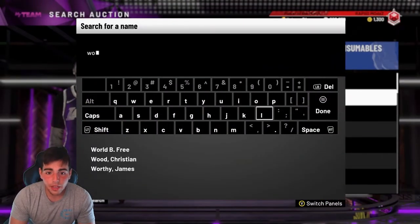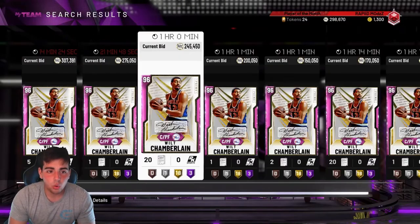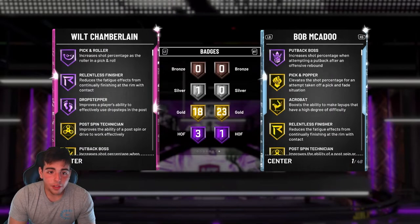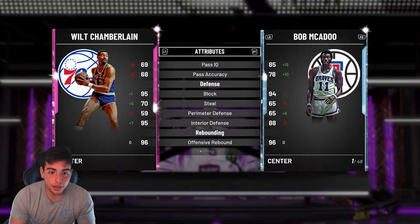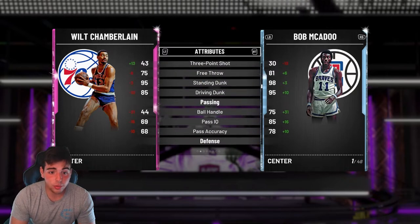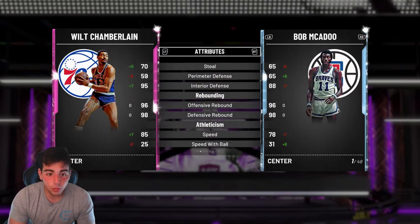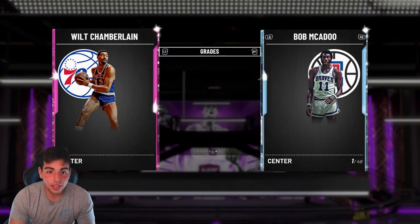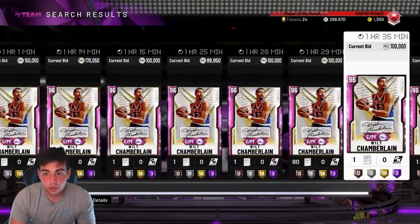Let's check out Big Boy Wilt — Pink Diamond Wilt Chamberlain. Wow, 307K. They finally dropped a tall center. I said they should, and I said Wilt was probably coming out. You all know Wilt can't shoot — though it's kind of generous they got him at 70 mid-range. Driving dunk and standing dunk are great. Steel and block are solid — I think his steal should be higher. Maybe we'll get a galaxy opal Wilt. Great rebounding, good block, and Wilt's got an 85 speed with the Jets badge. He's got great badges including Brick Wall. 85 speed Wilt — that's interesting.